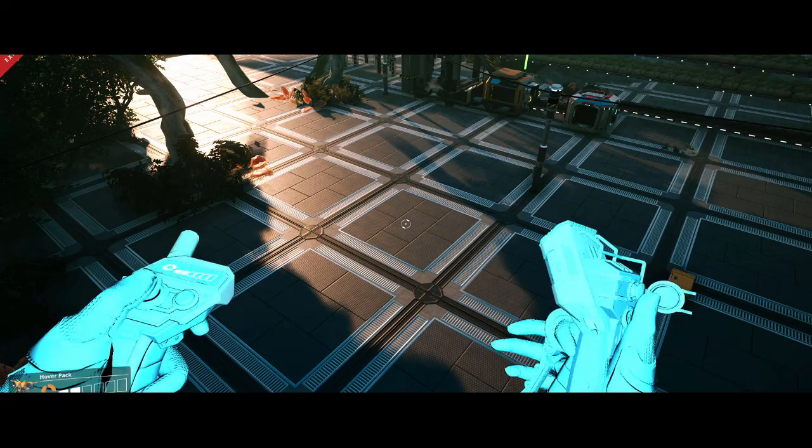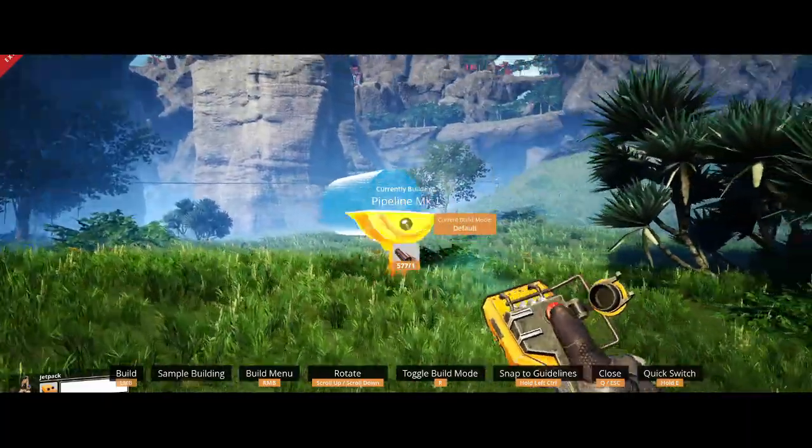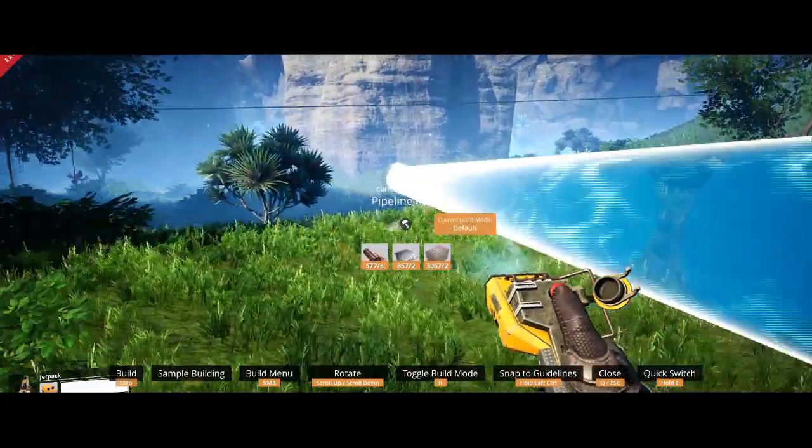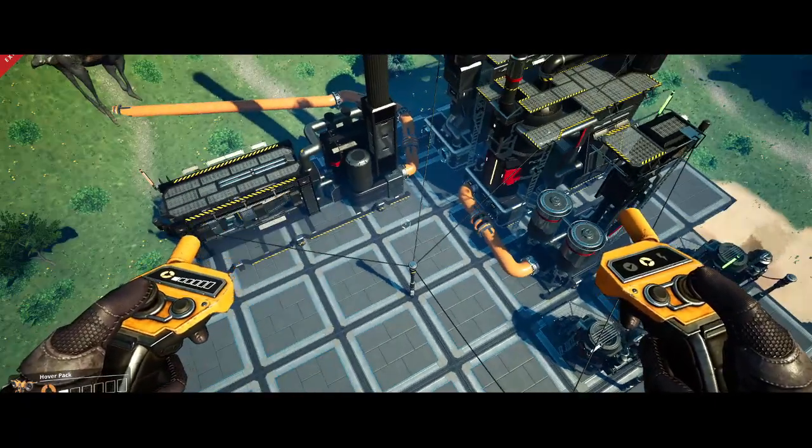Maybe you just unlocked oil — it's pretty far away, right? Well, don't get caught up running power lines or pipes or belts back to your base. Just build a couple biogens, then the Coke, to kickstart your very first oil setup.